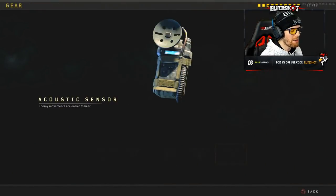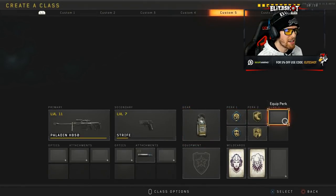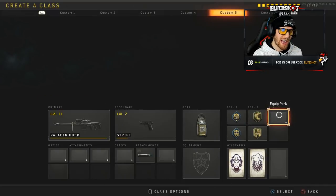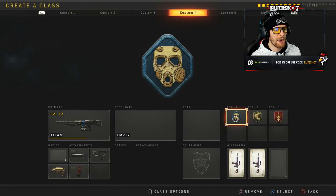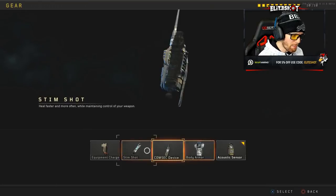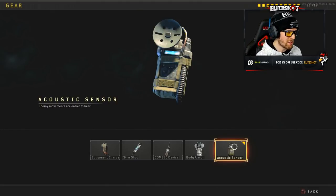Speaking of which, I don't know if you guys realized there's something in this game that is so dominant that makes other people think you're cheating. They're gonna wonder how you know where they're at. The acoustic sensor — enemy movements are easier to hear, but it also shows on the mini-map an indicator of which direction the enemy's coming from, as long as they don't have dead silence. If they have that, they won't show up. But there's a lot of people that don't use dead silence. It's the most underrated thing in this game, the least spoken about gear in my opinion. A lot of people use stim shot, you see armor, but you don't often hear about the acoustic sensor.